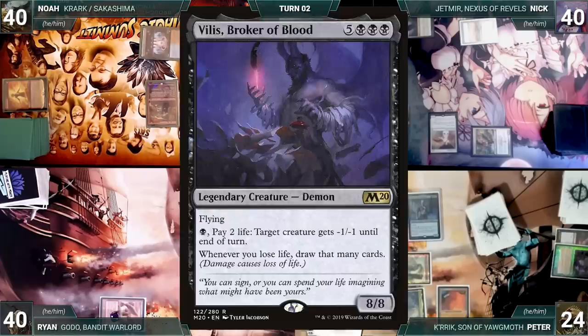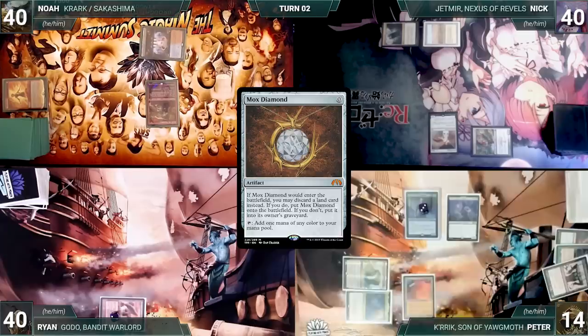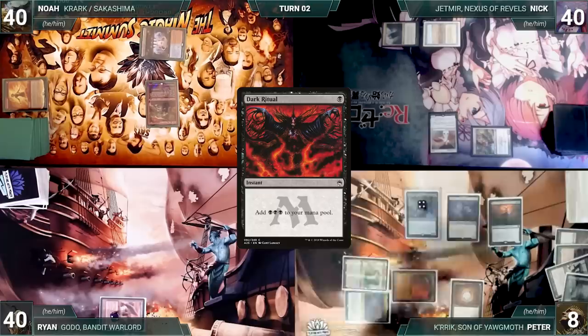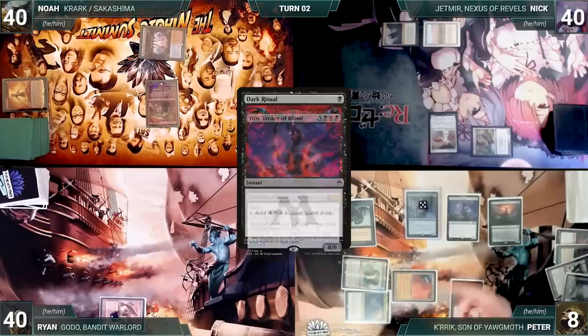Peter pays two life to cast Reanimate, targeting Villis. Villis enters and Peter loses eight life — Villis triggers and Peter draws eight cards. He casts Mox Diamond, discarding Ancient Tomb, then pays four life to help cast Sheoldred, the Apocalypse — Villis triggers and Peter draws four. He pays two life to cast Dark Ritual — Villis triggers drawing two more, and Sheoldred triggers gaining Peter four life. Peter adds three black mana.